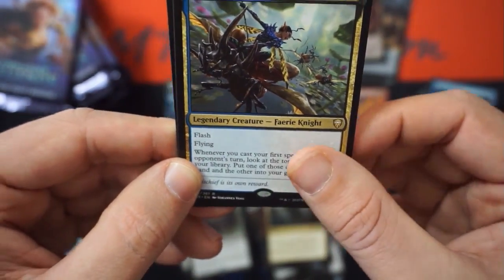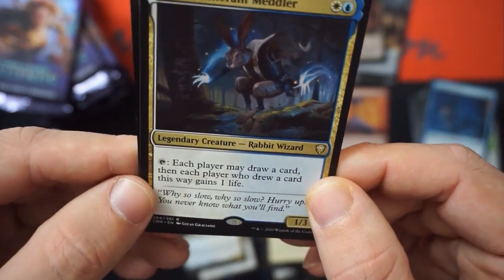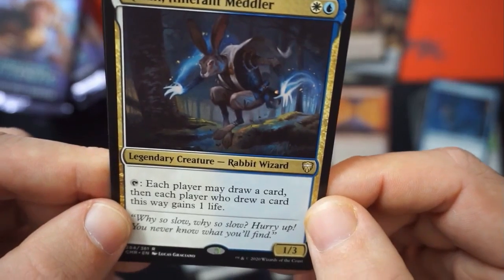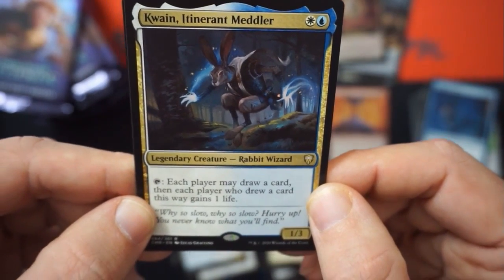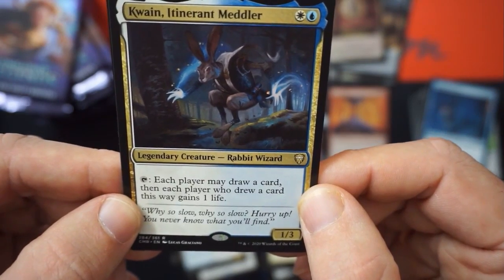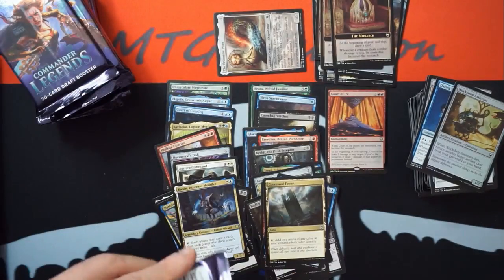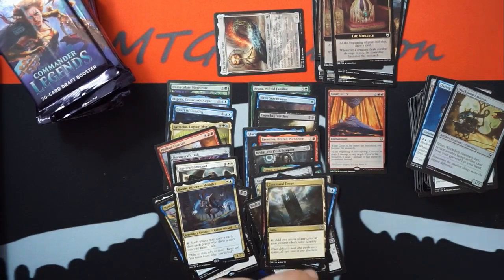Nimris — looks straight out of the Lorwyn. And then the Wizard Rabbit — a 1/3 for a blue and a white. Each player may draw a card, then each player who drew a card this way gains one life. It's a group hug card, so cool. I'm a fan of that — everybody draws a card, everyone has the option.